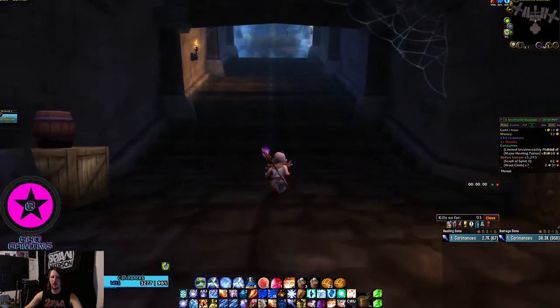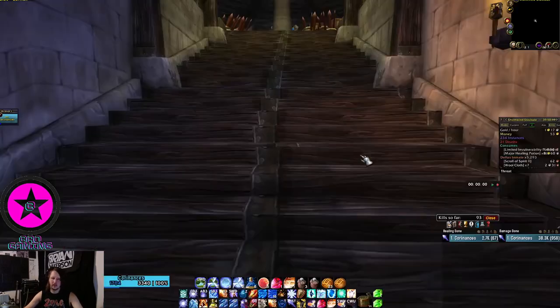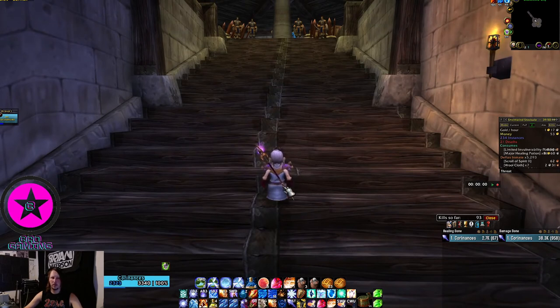A couple things about Stockades boosting: the going rate is three gold a run, so 15 gold for five runs. I know it sounds crazy — three times five is 15, yes, but you have to be specific because people will try to shortchange you. It's always good to have them pay upfront. Make sure to have people pay you upfront because people will try to come for one run and leave, and then you've got to go find another person and make everybody wait. If they do leave at least you've already got your gold.